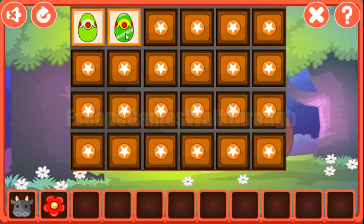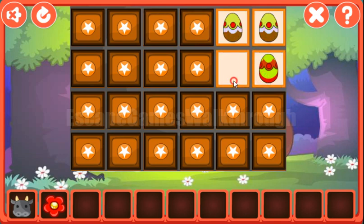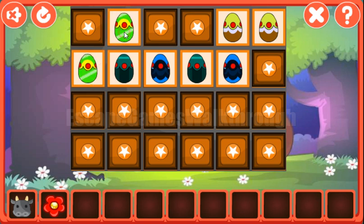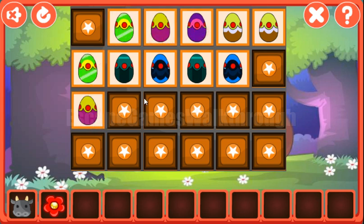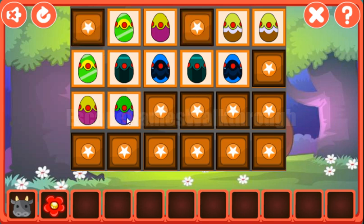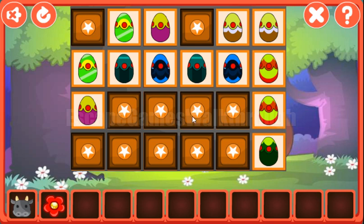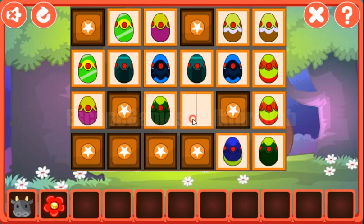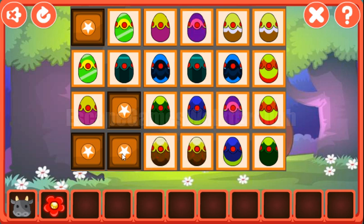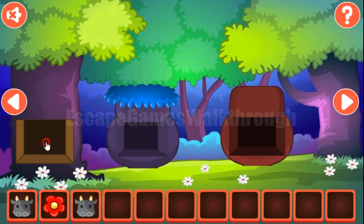Now let's play this memory game and find pairs for these colored Easter eggs. OK, and the last pair. So we have solved it and we've got the cow.